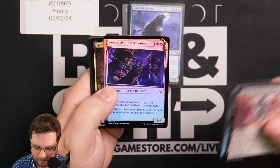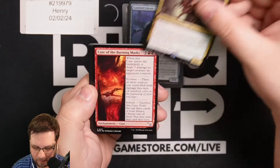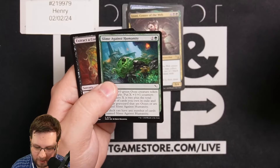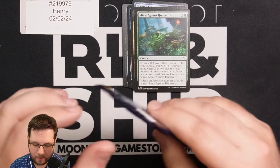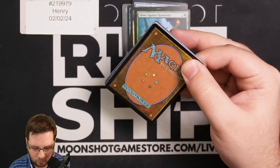Deadly Cover-Up starting out with a Foil Rare, and Conspiracy Unraveler Mythic. Persuasive Interrogators — this is the Dossier Frame. Some people love it, some people hate it, it's up to you to decide. It's only Center of the Web. Slime Against Humanity Common — there are some really fun commons and uncommons in this set. Assassin's Trophy Rare.